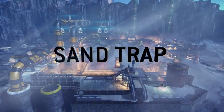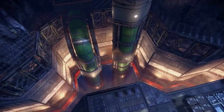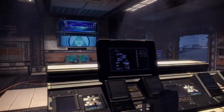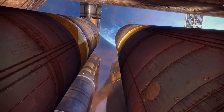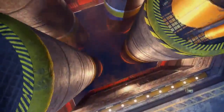Sand Trap. Pilots can escape into the deep chasms where skilled wallrunning is essential to avoid the fatal drop into the fuel reservoirs.